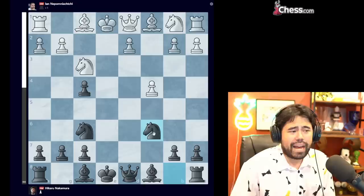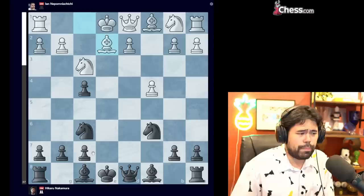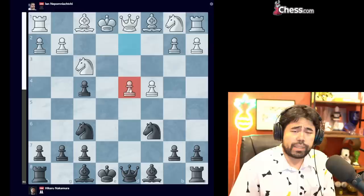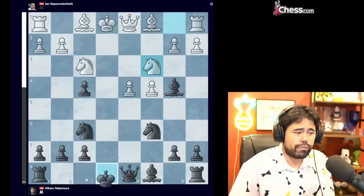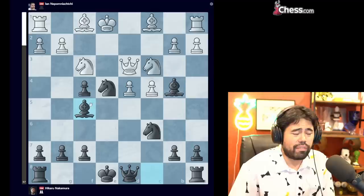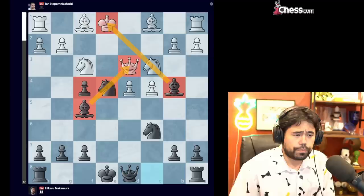White should trade the pawns on C6, but after knight takes C6 black gets really fast development. If white plays bishop to E2, you can go bishop to C5, preventing white from castling and also preventing the D4 pawn push. If white tries to play D4 right away, you can throw in a check, knight to C3, and after castling white is in a lot of trouble. Even knight E4 right away is very strong — after queen to D3, you have bishop to F5 and all kinds of problems on multiple diagonals.